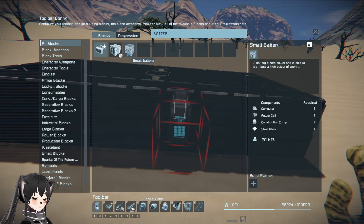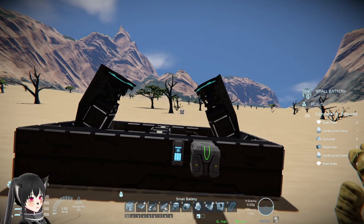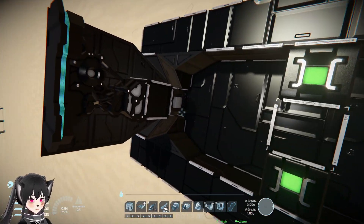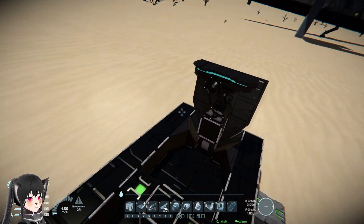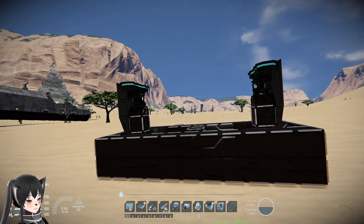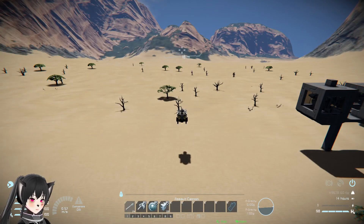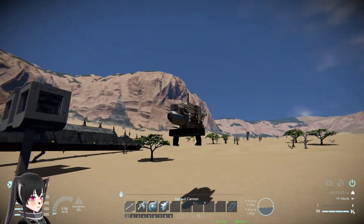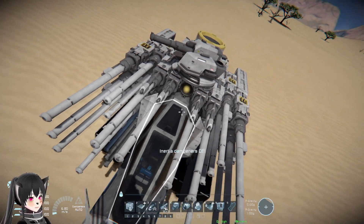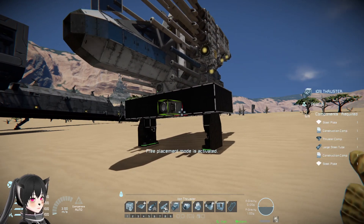It goes up. This is just a very simple landing gear. I can try attaching it to my fighter and see what happens. It gets something destroyed by the thruster, but when we land - there we go. Yeah, it's pretty simple and it works.